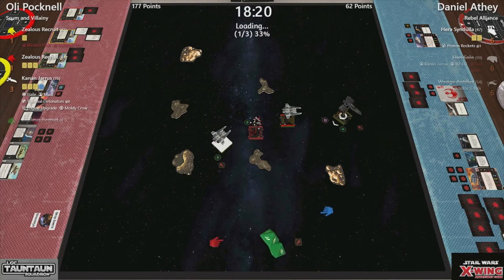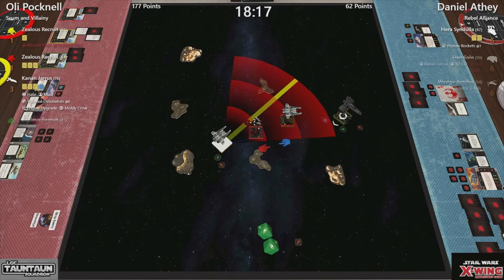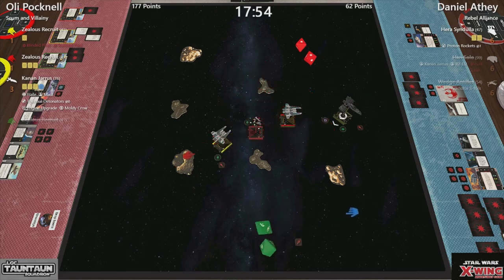But he has to do Kynan first — goes on initiative order. Range one from the fang. Only gets the two — that could be enough. And that is all she wrote, ladies and gentlemen. Double blanks is the end of the game. That is our game of X-Wing over. And that is a convincing win for Oli Pocknell. Commiserations to Daniel Affe. But that's a good list — fangs showing their bite. Oli Pocknell wins 200 to 62.